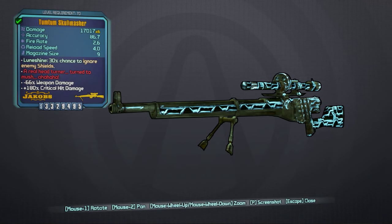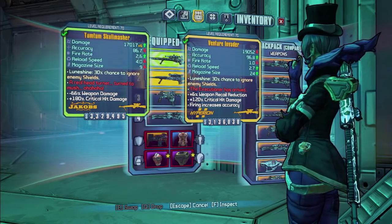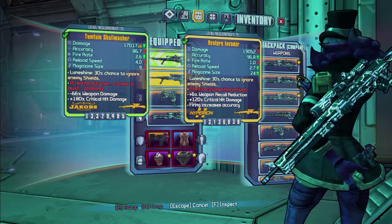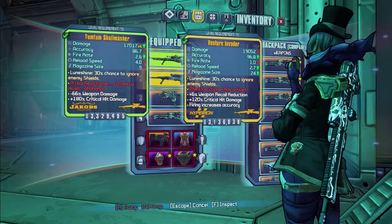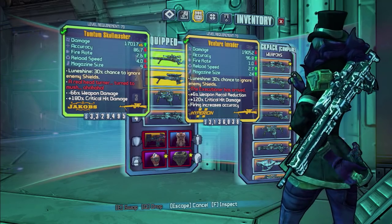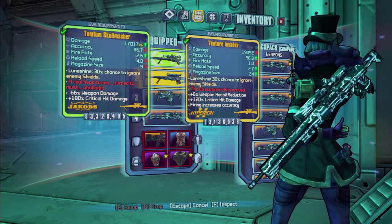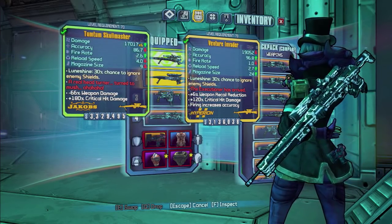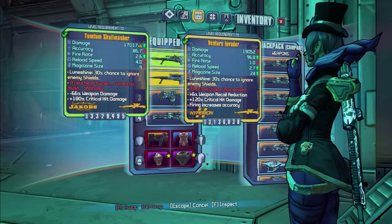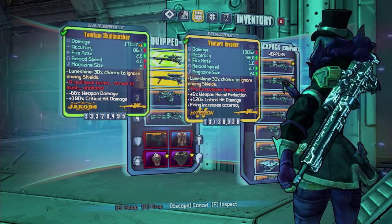A lot of confusing words in there, but we'll get another overview going as well against another sniper rifle - I've chosen the Invader to compare. Compared to the Invader at the very same level, although the base damage is less, it has the x6 projectiles on it which makes it significantly higher base damage overall. It's a lot less accurate though - for a sniper rifle to be in the 80s means you've got to be closer than you'd want. The Invader has much better accuracy. The 2.6 fire rate is a lot faster compared to the Invader. The reload speed and mag size is a lot less - in fact the mag size is only 9 compared to the Invader's 24. But you do get that plus 180% critical hit damage, which is a lot more than the 120% from the Invader. If you don't hit critical hits though, you're going to get that minus 66% weapon damage penalty.